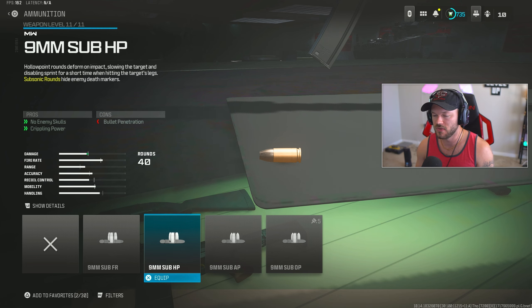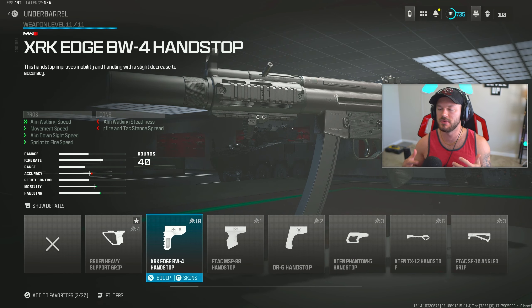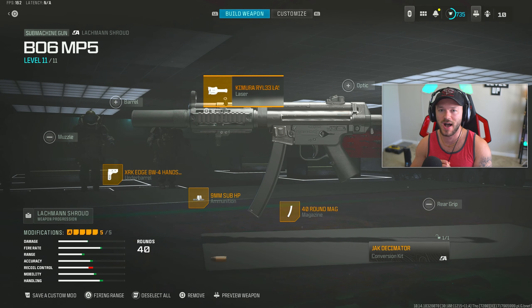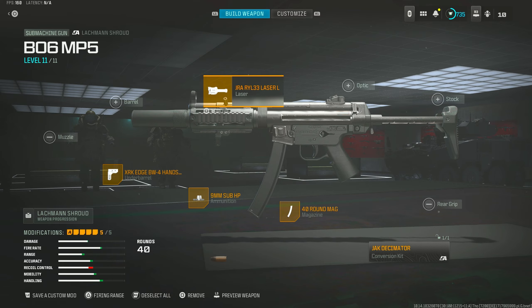Going to the ammunition section, we're throwing on the 9mm Sub HP rounds - this is basically going to stop people from sprinting away from you. There are so many attachments blocked off on this gun that you kind of have to use something you probably wouldn't normally go for, and this is one of those. For the underbarrel, to make this thing a little bit faster, we're using the XRK Edge BW-4 Handstop to speed up overall mobility and make this gun feel real agile without screwing up recoil control - this gun's got very minimal recoil anyway. Finally, for the laser we're going with the Chimera RYL-33 laser light, because a lot of times in stealth campaign missions they use a tac laser of some sort. This is my full build for the BO6 MP5 - take that screenshot - it's got the black camo as well.